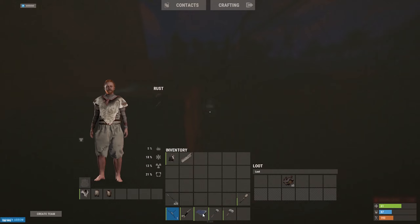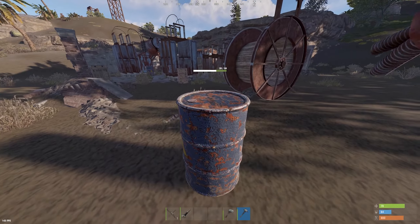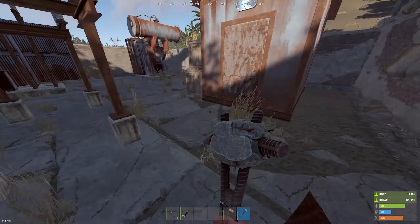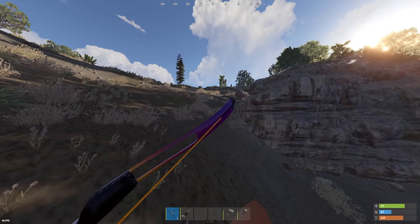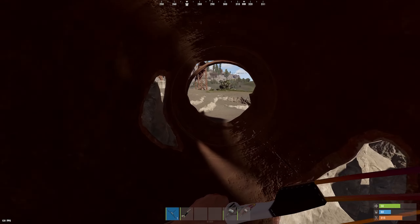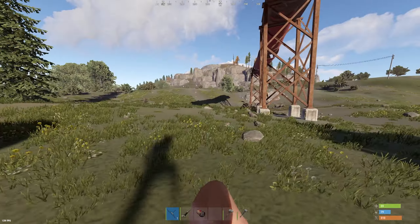Let's see what we get in our first crate. Oh word - a solar panel! That is huge. I'm gonna go home and depot this straight away. There's a sewer branch, there's a sewer branch. There's no keycard but we can loot it up, get some scrap. We've got some crates up top here, which means this crate might give us a medkit. Of course - there's always fucking bandages.